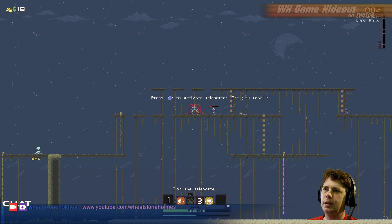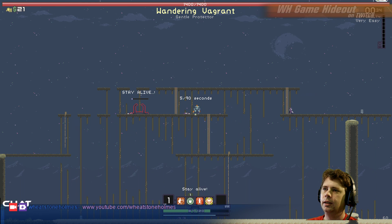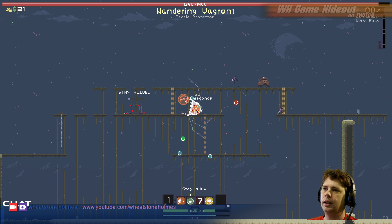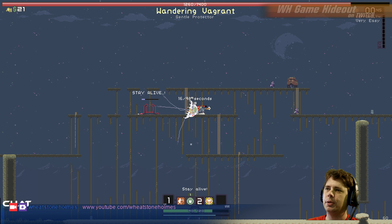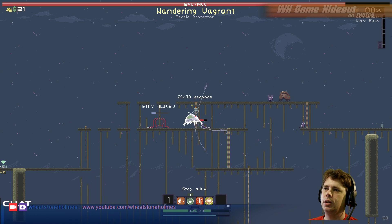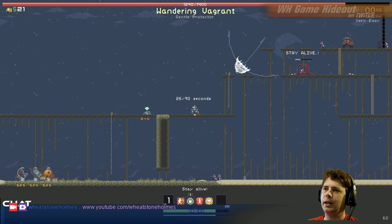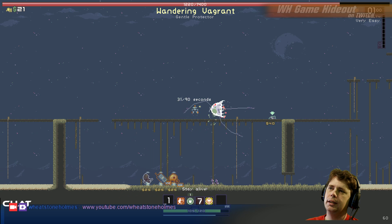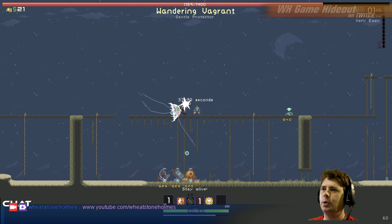How many drones do I have here? I've got one drone. So while he's red, he can do 500% more damage. Those drones — I think you can sacrifice them and get health from them. I'm not quite sure how to do that. There we go, I did it. I sent it out there, it hits the enemy, and it will heal me.